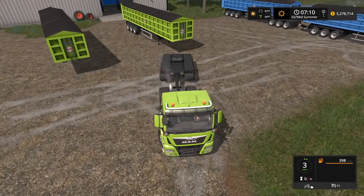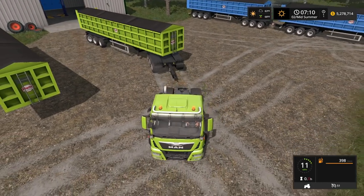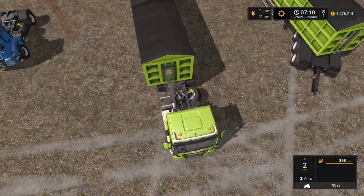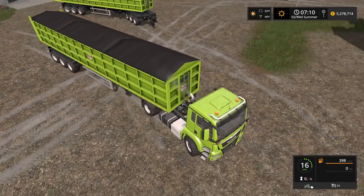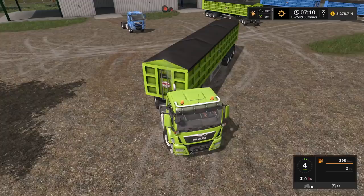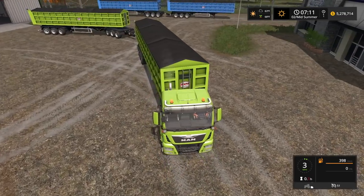Character customization will allow you to be truly unique with your gameplay. I don't have a full list, but I think it will be more than just changing the color of your shirt. I'm thinking shoes, pants, shirts, hats, glasses, eye color, skin color — everything — so you'll be able to create yourself in Farming Simulator 19. At least that's what I think.